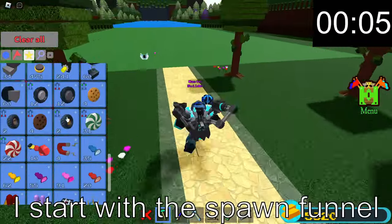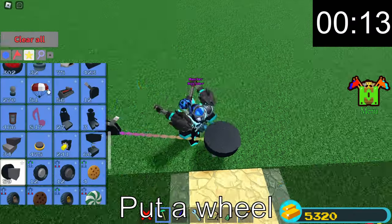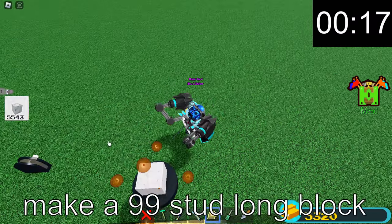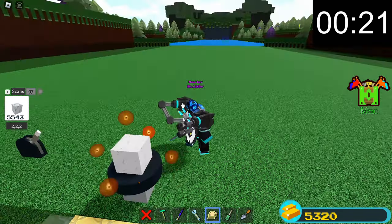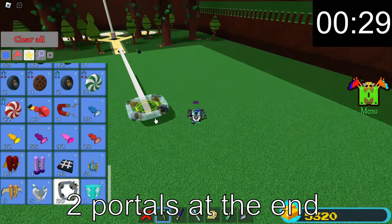I start with the spawn funnel. Put a wheel one stud from the road and make a 99 stud long block. Two portals at the end.